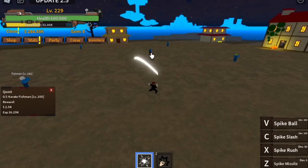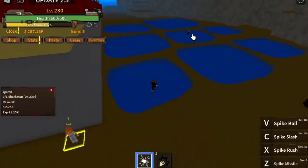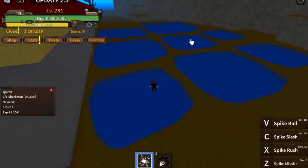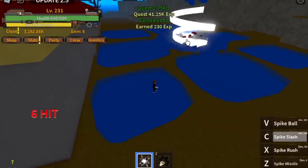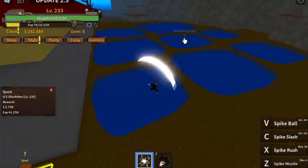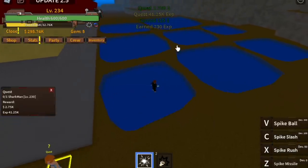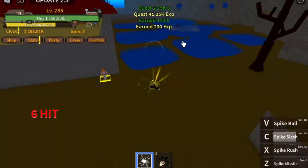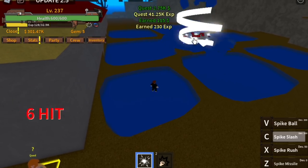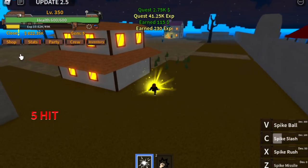The five-hit. You're gonna do this until you reach level 230, and after that you can start defeating the Sharkman. That's the strongest damage you can do with the Spike Slash. Leveling up at the Sharkman is so fast — this is not fast-forwarded. See the cooldown? It's so fast, and the spawn is so fast. I suggest you level up here until you reach level 350.